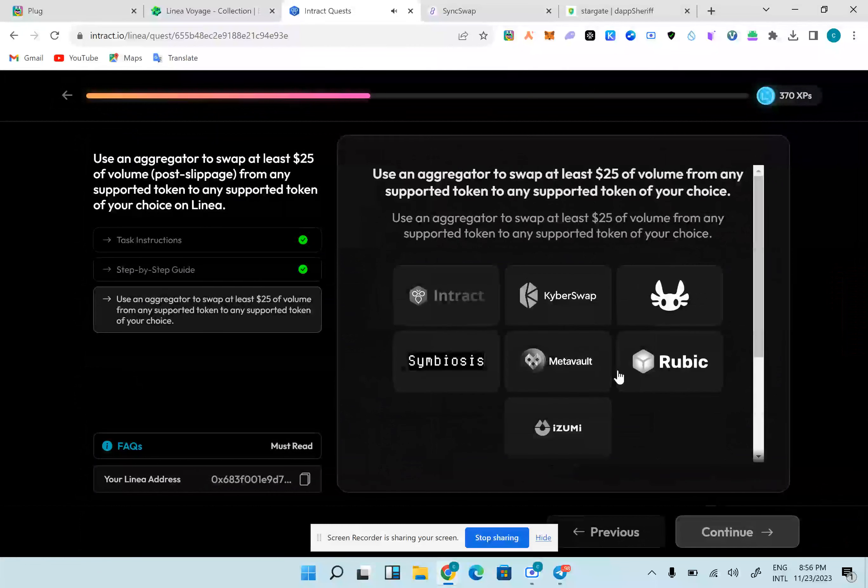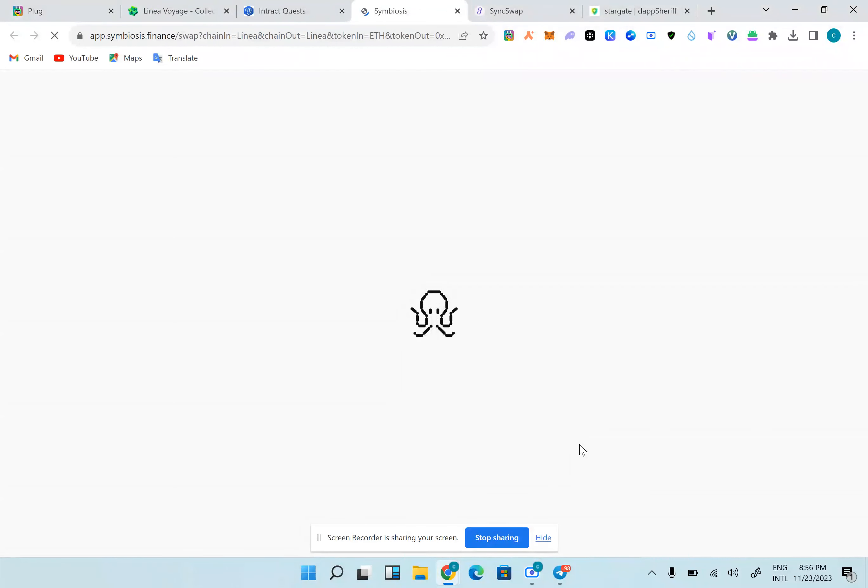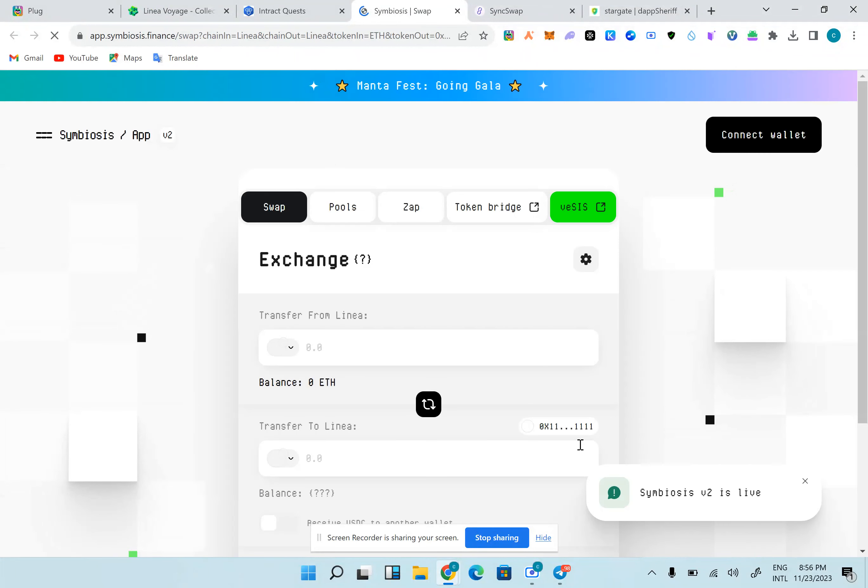I'm going to use Symbiosis as the aggregator. Symbiosis is an aggregator — easy to use, but I prefer Symbiosis. After using Symbiosis as an aggregator, I'm going to use SyncSwap to complete the other swaps because SyncSwap is faster and cheaper compared to most other DEXes.